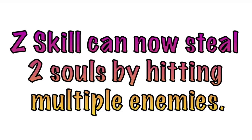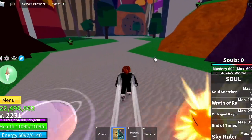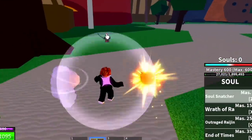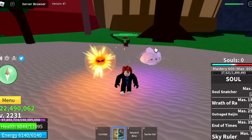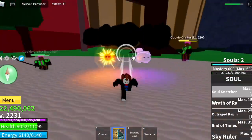First is the Z skill. You can now steal two souls by hitting multiple enemies. So first we're going to hit a single target — as you can see, we have zero souls, just to show you guys. One Z skill, one soul. Now we're going to hit two enemies. The revamp says if you hit two or multiple enemies, you will get two souls.